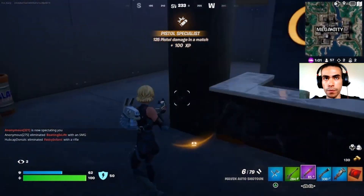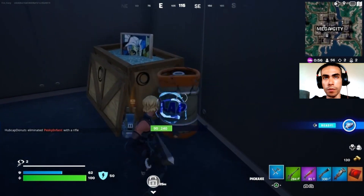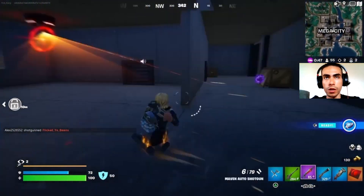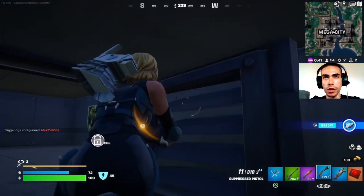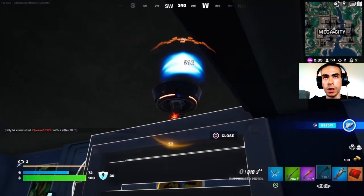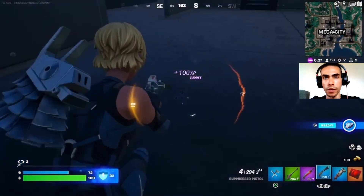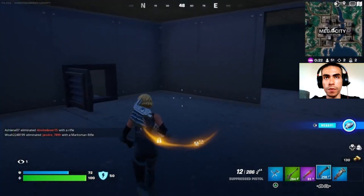The vault is not random — it spawns here every single game. You get the key card and go in this door, but there's a camera that marks you, so you have to shoot the camera first. Sometimes there's a turret in this room; if it spawns, use the vent door as a shield. If you do the head glitch like this, you won't get hit. It's very simple, anybody can do it — get the vault.